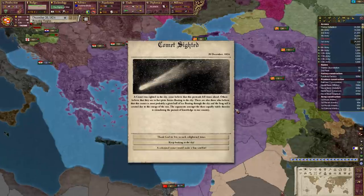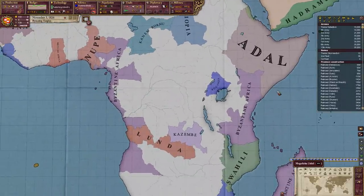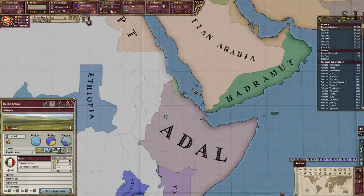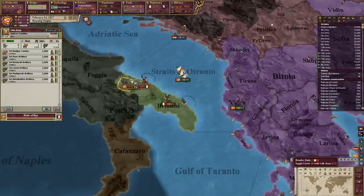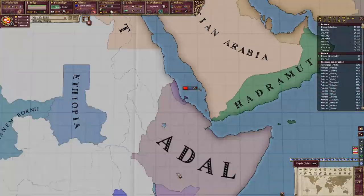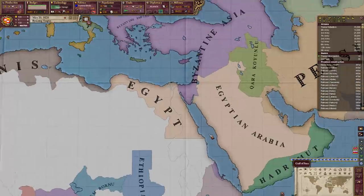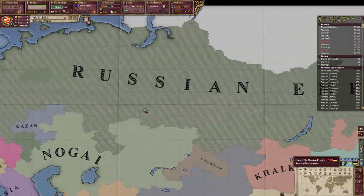My country isn't going to blow up from seeing a comet anymore. My little colonial empire is forming very nicely. The Italians are trying to get into Africa — I don't want them here, so let's take Eritrea from them. Now Eritrea is mine. Stay away from Africa, Italy!